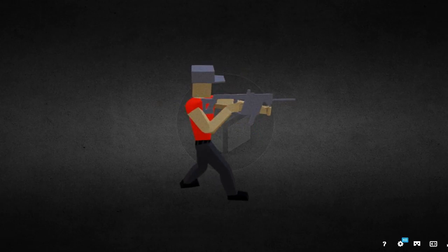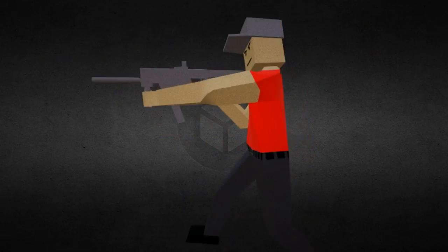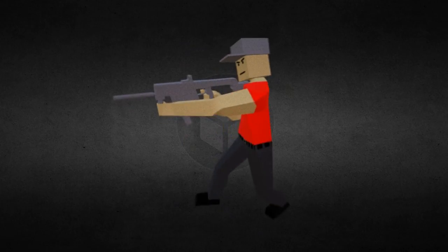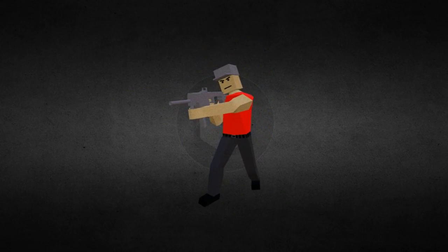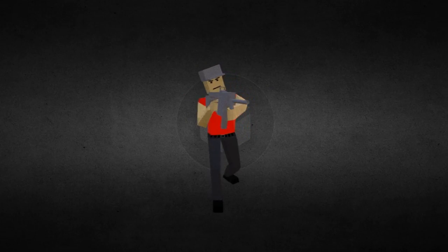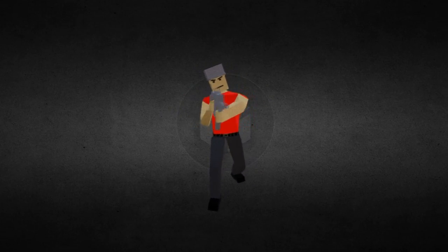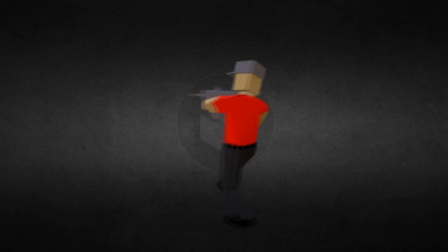What if Unturned actually were to look like this, where you can see the hands on the trigger, hands on the grip, the pants, the belt — everything about this is amazing. I could actually see Unturned 4.0 turning into this. All the links will be in the description below if you want to check them out.